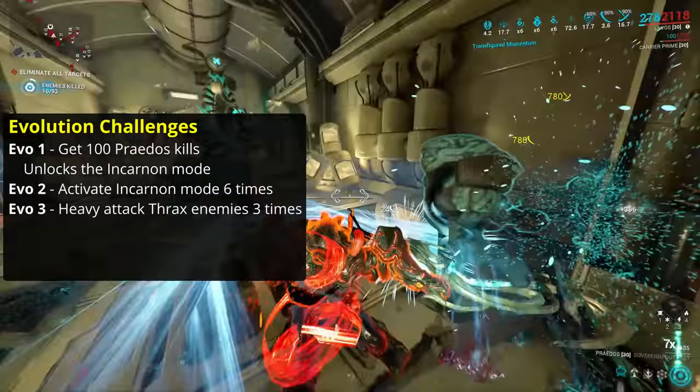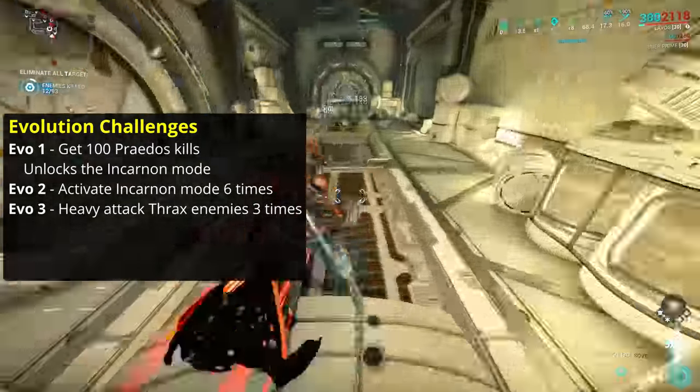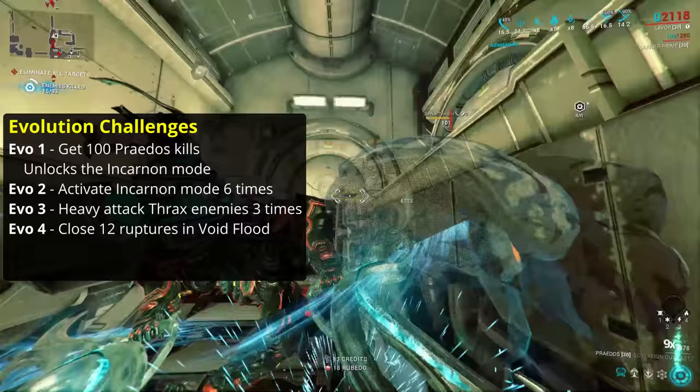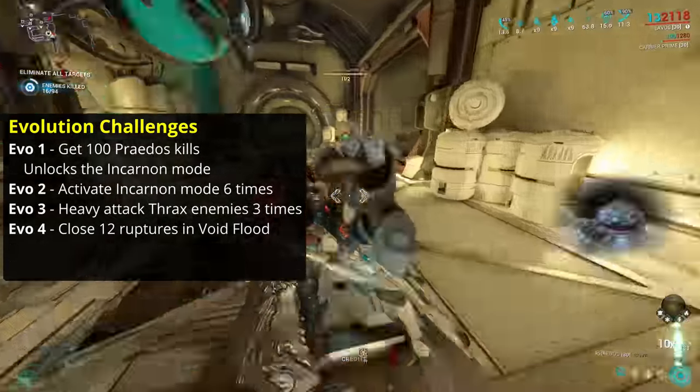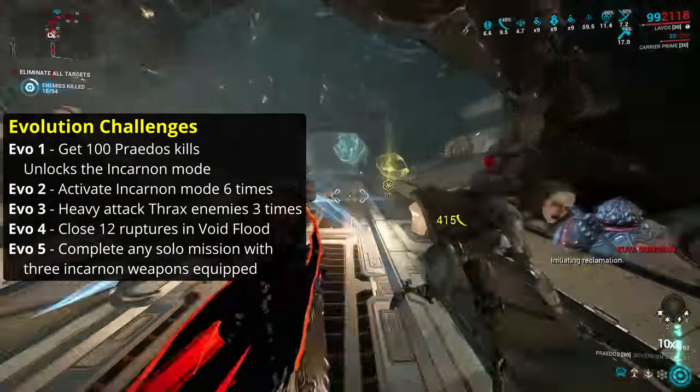Evolution 3 needs you to do heavy attacks 3 times against the Axe enemies — you don't have to kill them with it, just a hit is good enough. Evolution 4 requires you to close 12 ruptures in Void Flood. And Evolution 5 requires you to do any mission with 3 Incarnate Weapons equipped.